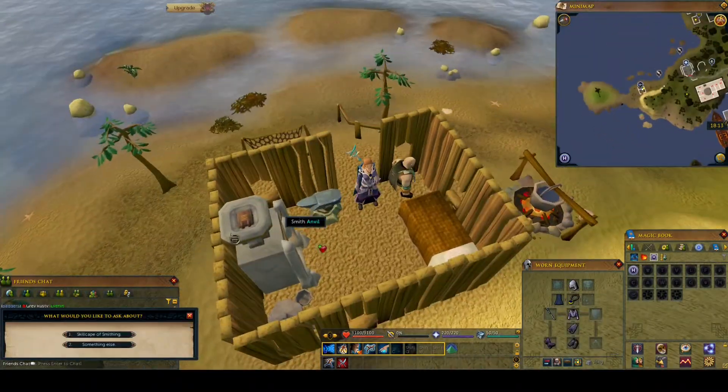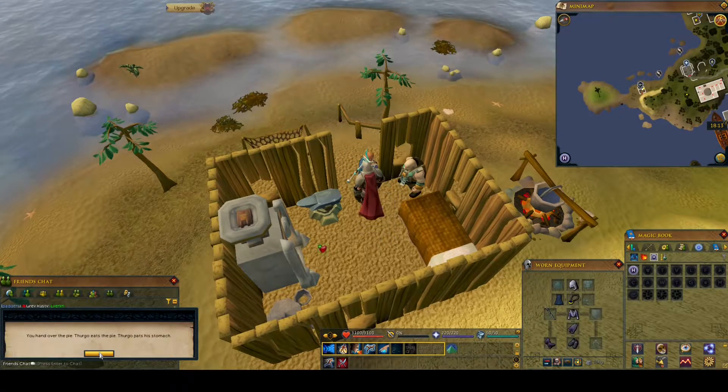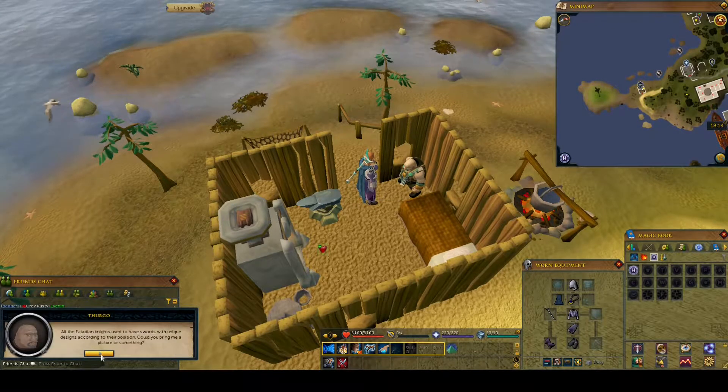So make your way down there — just teleport to Port Sarum and run south — and you'll find Thurgo sitting in his hut on the beach. Give him a red berry pie, and once you've done that he will very happily make the sword for you, but he needs a picture of it.